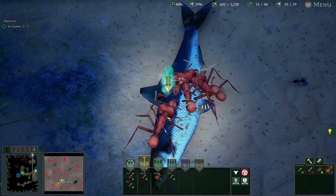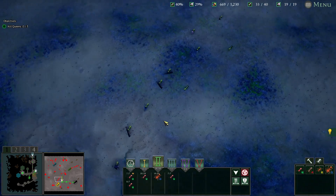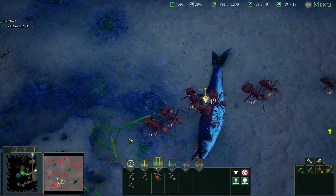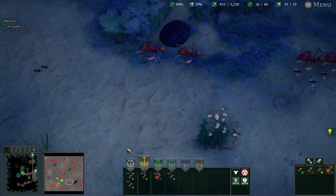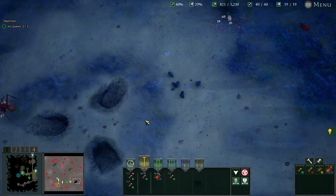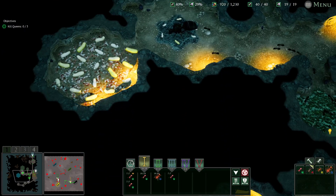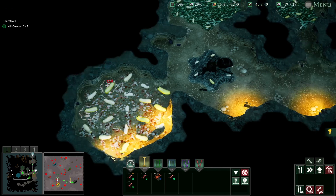Mages go over there, start interfering with that. Workers go there and up there to mess with that as well. Grab a load of stuff off of that - how are you guys doing, almost finished but not quite. Make sure we get those upgrades.